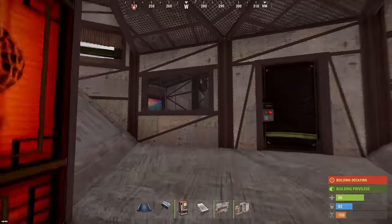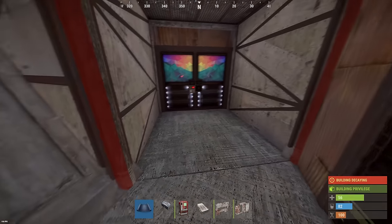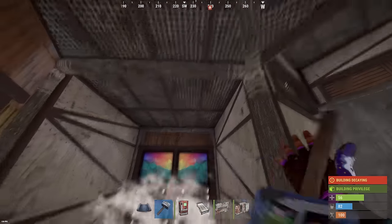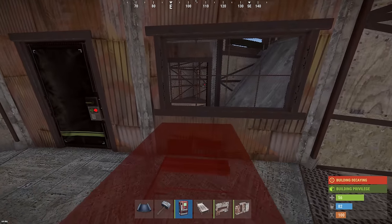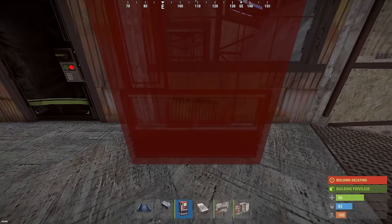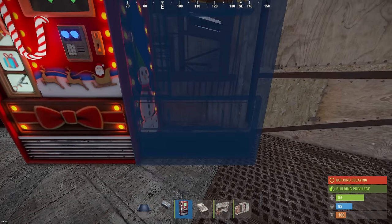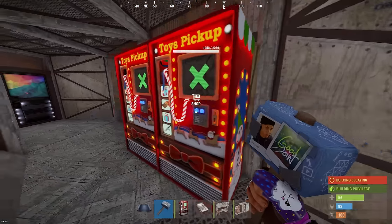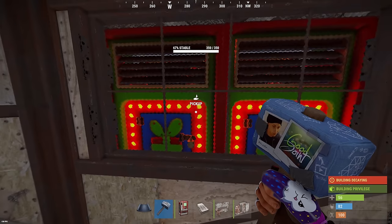Now let's go back to the third floor. Remember this window opening? Now I will show you how to put two vending machines next to it. Before placing the stores, be sure to add frames here everywhere, otherwise they simply may not fit. Next, take a vending machine in your hands and install it. Try to make sure there is no gap between them, and now you can put resources in them and close the whole thing with a window.